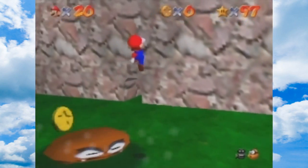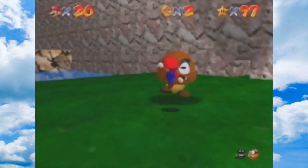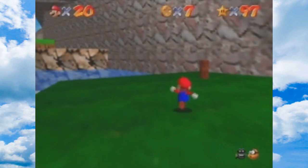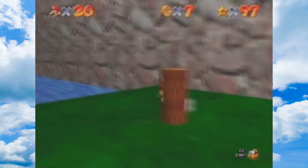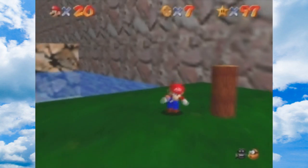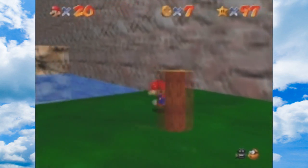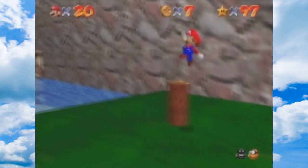These Goombas right here... if you Ground Pound them, they give you the blue coin. That's pretty important, because if you're collecting the 100 coin star, you obviously want the blue coin. Does this post not give you coins? I guess not. I wonder what happens when I Ground Pound it.